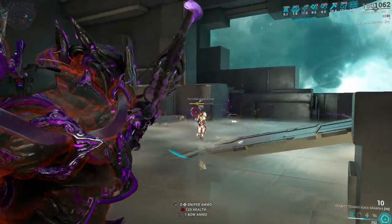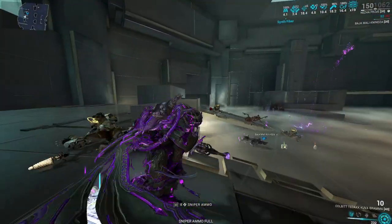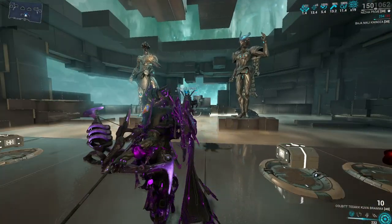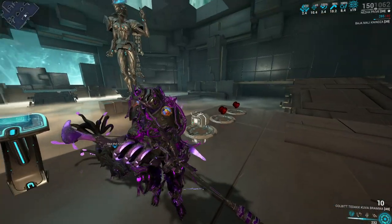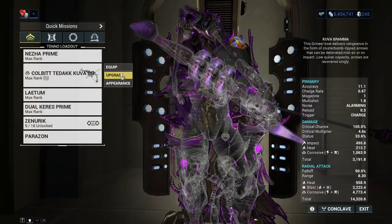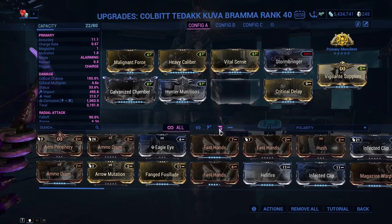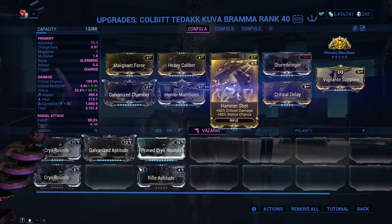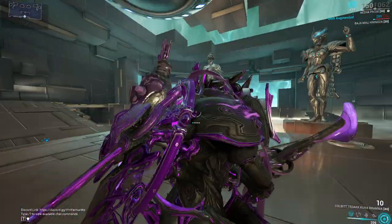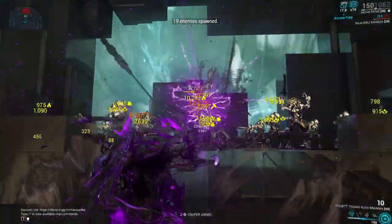Keep in mind this weapon does have knockbacks, so if you don't have Prime Sure-Footed, grind for it, or use a Warframe like Nezha with his third, Rhino with his second, or Titania with her first ability to negate knockdown. Another great mod combination is Hammer Shot, which increases your critical damage and also your status chance. My Kuva Bramma came with 21.4 percent critical chance, which is very low — I'll be bringing that up.